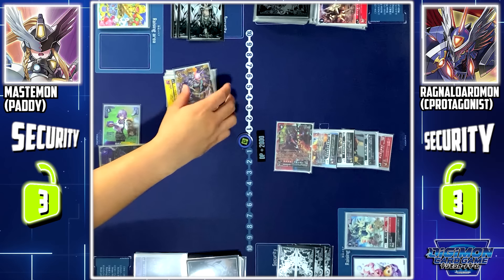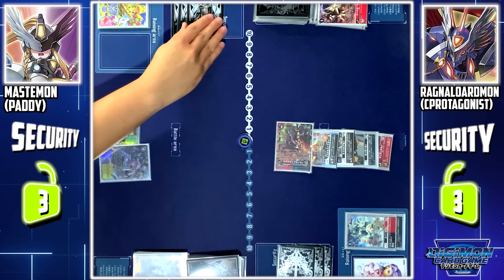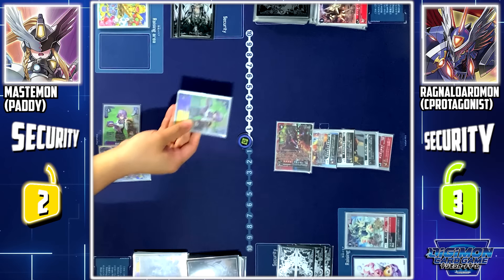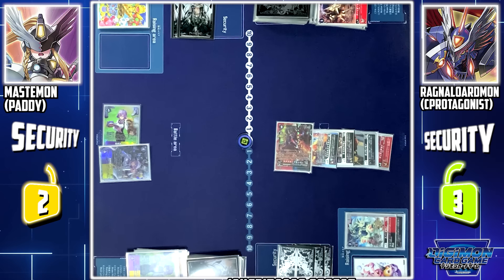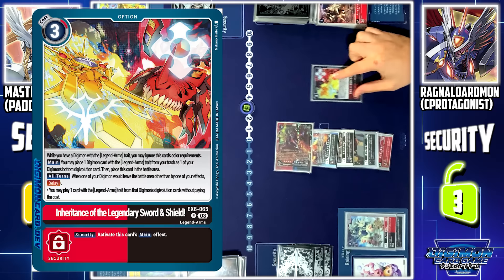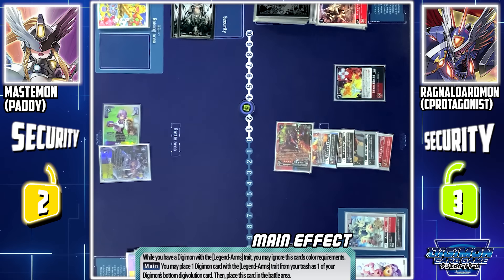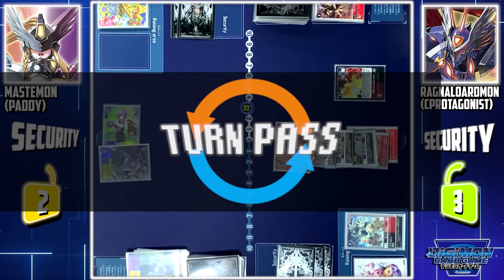Mastemon is deleted. Thanks to Durandamon, Ragnalordmon has Piercing. Security check — Mirei. When Ragnalordmon breaks security, you're unable to use your security effects. Finally, I'll end my turn by playing 3 memory to play Inheritance of the Legendary Sword and Shield. With its effect, I may place one Legend Arms from my trash into the bottom of one of my Digimon's evolution source. I'll place Durandamon to the bottom of Ragnalordmon's evolution source. Turn pass.